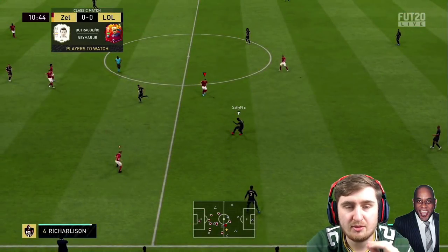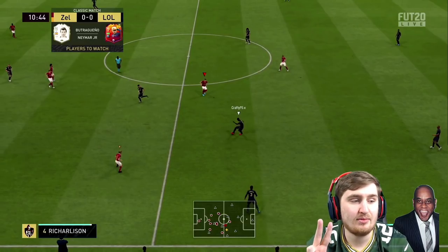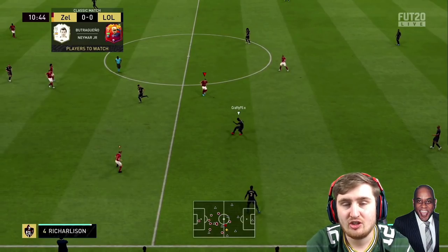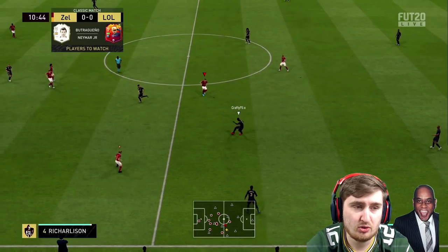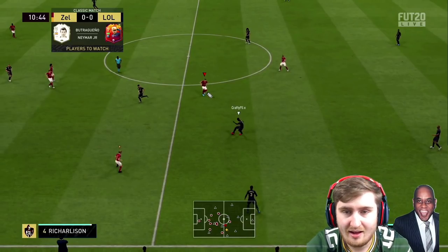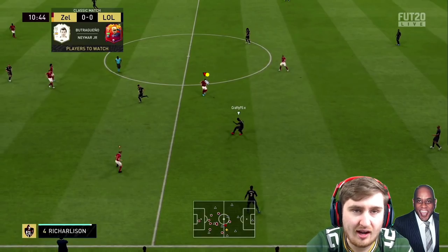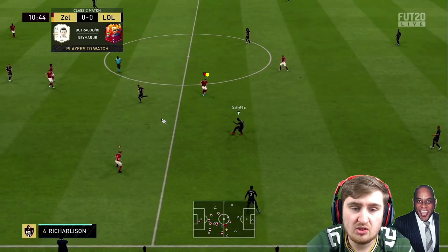I'm going to show you some clips from a game I was playing against another pro player where I kept a clean sheet. We're going to start by talking about switching. There are two types of switches: L1 on PlayStation or LB on Xbox - that switches to the man closest to the ball. The other one is right stick switching, and that tends to be the one that most people struggle with.